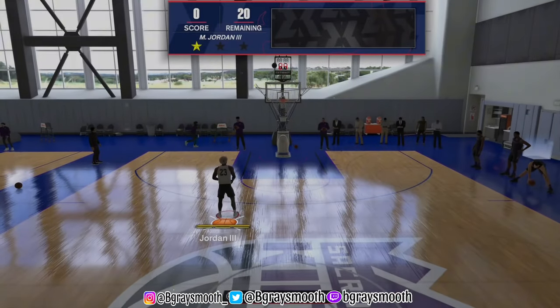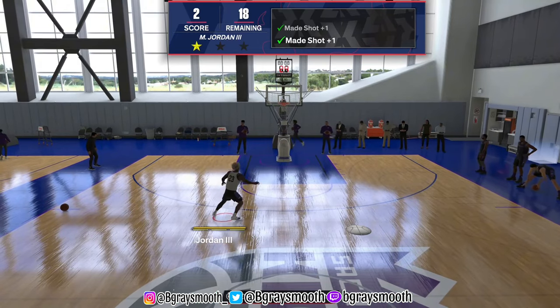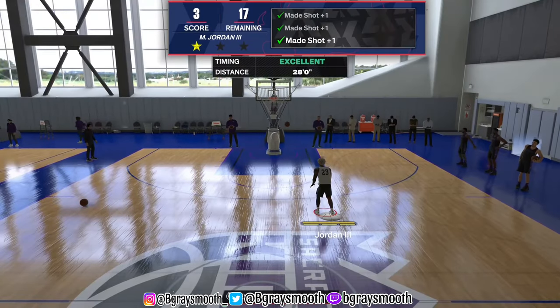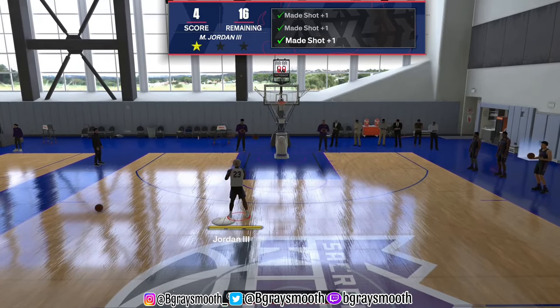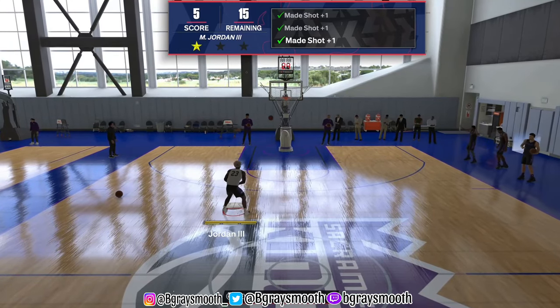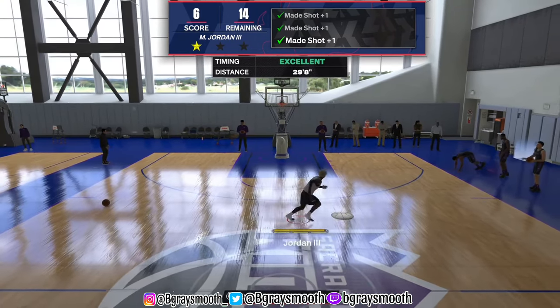What's good YouTube, it's your boy Big Gray Smooth and I'm back with another tutorial video for y'all. This is really special what I'm about to show you guys — this is basically the side-to-side hesitation. I know this is from like 2K16 because I remember this when I was playing it back in the day. I really love this move and it's really helpful. Shout out to the point guards including myself for making this happen.